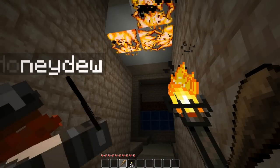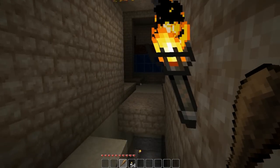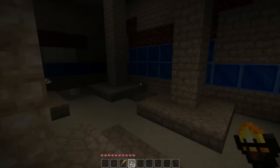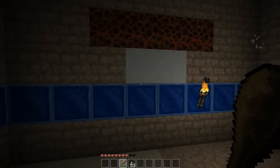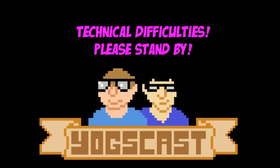Fire doesn't necessarily spread as well as it used to. This latest patch, we may actually have issues with some of the puzzles, but I'm sure it'll be absolutely fine. Oh, there's the skeleton I told you about! One skeleton down. Are these little blocks here that you can set fire to, Simon? I think it might have crashed Minecraft! Oh shit! Notch, what have you done?!